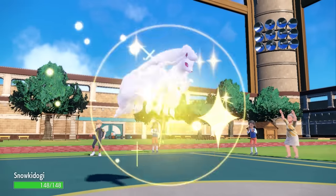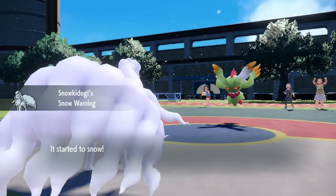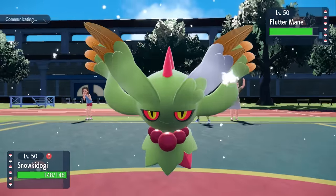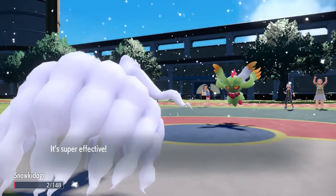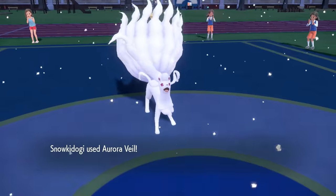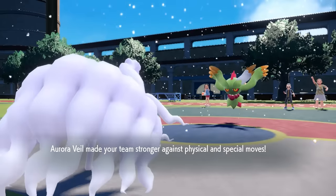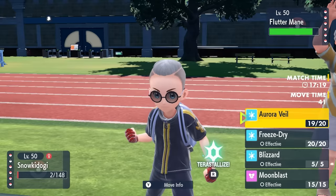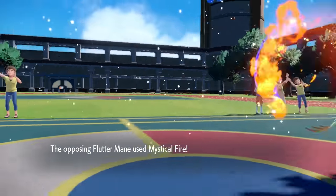Alolan Ninetales is one thing that can at least try to dampen the damage here — I kind of need this thing on the team. I come in, I can set up the snow, which is great because that allows me to Aurora Veil. I know I can take one Mystical Fire. Turns out barely — it actually knocks me down to two HP, which tells me this thing is, in fact, running Choice Specs. I knew I could take one of them, and I do live it with two HP, allowing me to set up the Aurora Veil. That was actually pretty damn spooky.